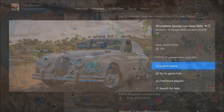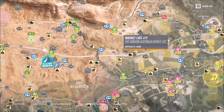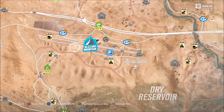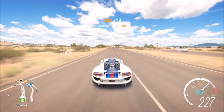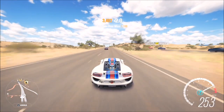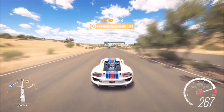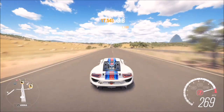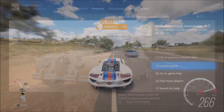The next challenge wants you to perform 20 speed skills to earn 55,000 XP. You can do this in any fast car. I'll show you on the highway, but you can also do it at the airfield. If you did the championship first, you've likely already racked up five to ten speed skills anyway. Just keep speeding down the highway or airfield until you hit 20. A couple of runs on the highway won't even take a couple of minutes — a very easy 55,000 XP.